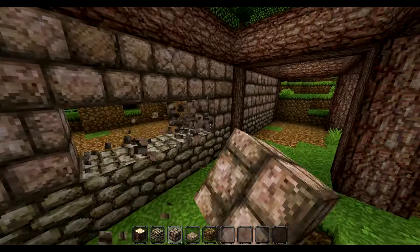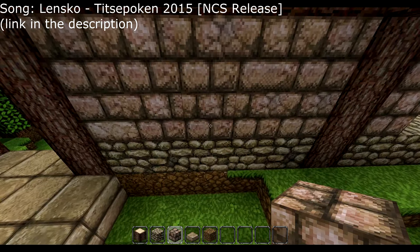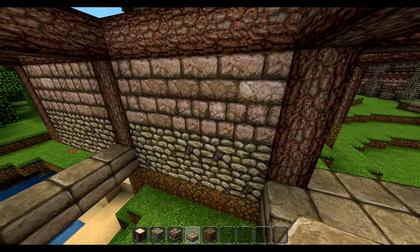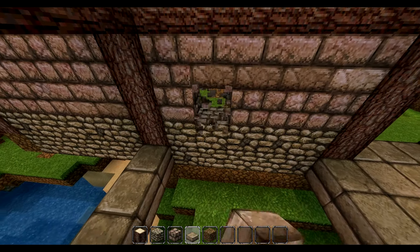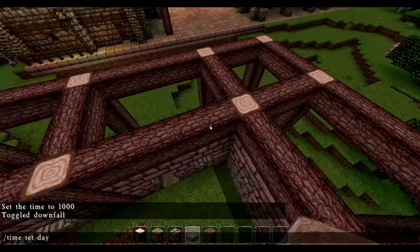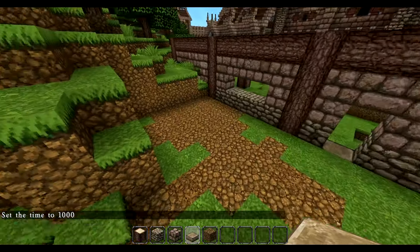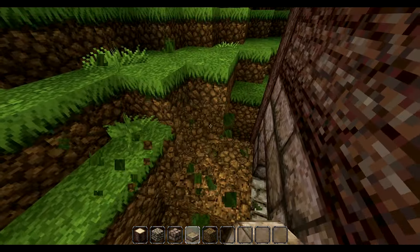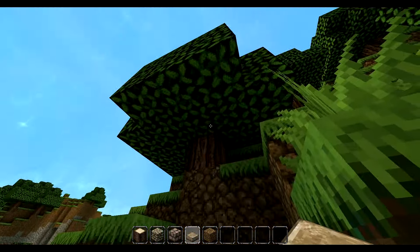Now we're going to have like windows going in here — large windows — and a door which we can have probably over here, and a small window over there. I could do like the same over here as well. We're going to enter from that side and this side, and now we can fill up this with chairs and tables and those kinds of things. But first I'm going to remove some more of this grass and dirt, and this tree.